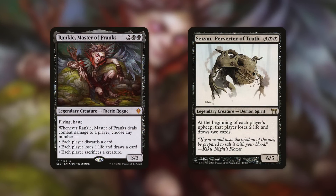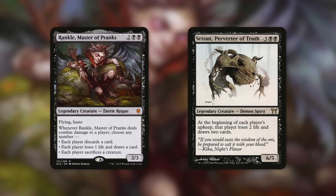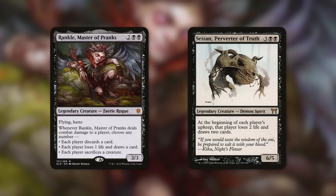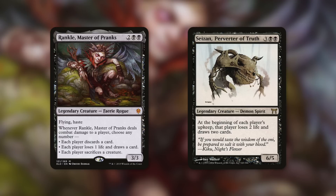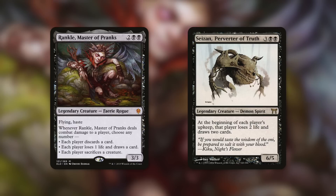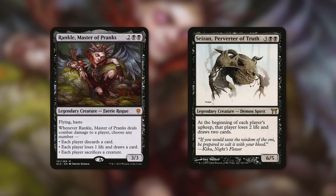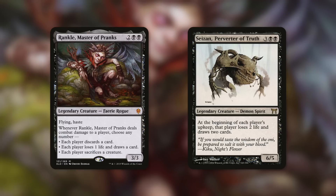Some creatures help out too. Rankle, Master of Pranks has flying and haste, so he can easily get through. Whenever he deals combat damage to a player, choose any number: each player discards a card; each player loses one life and draws a card; each player sacrifices a creature. We don't care about losing life since we have plenty to spare — and when we draw that card, we gain two life. Net result: we draw a card and essentially gain one life, while opponents draw a card and lose three life. Seizan, meanwhile, says at the beginning of each player's upkeep, that player loses two life and draws two cards — so we net four life on our turn, while opponents lose six life total each upkeep.